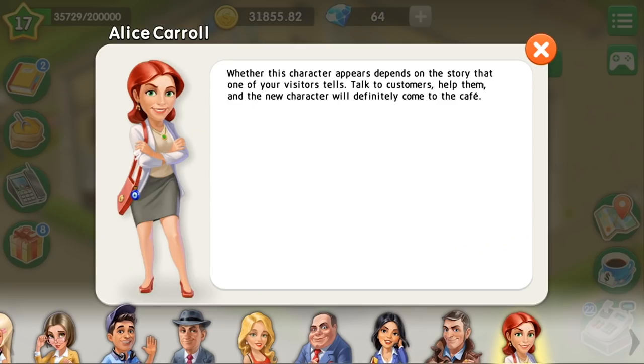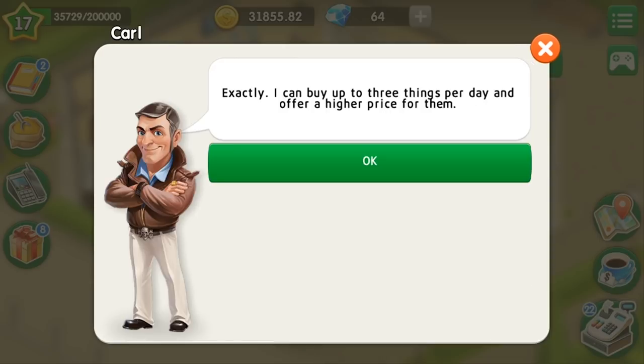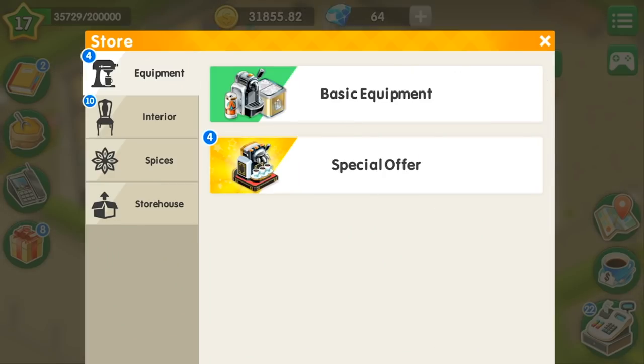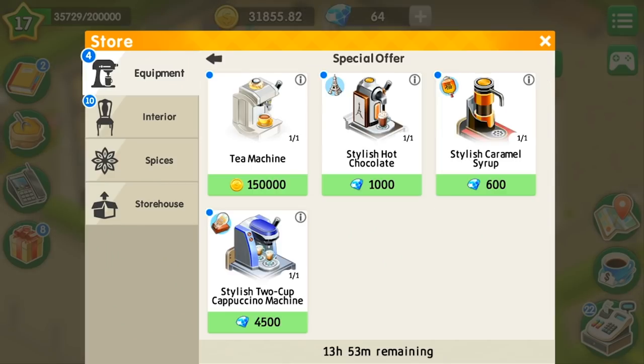This is Alice, a red-haired woman that should come to you at level 17. But first of all, you should help your customers with their stories, and then the lady with red hair comes. This is the story about Carl — when you help Margaret at level 16, Carl starts buying furniture from you. By the way, if your customers want you to buy something from the special offer equipment, you don't really have to do this because it doesn't actually influence the stories.